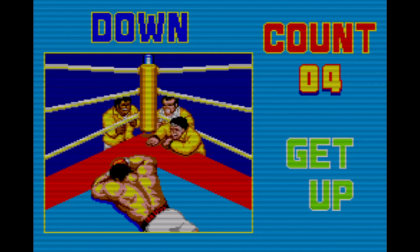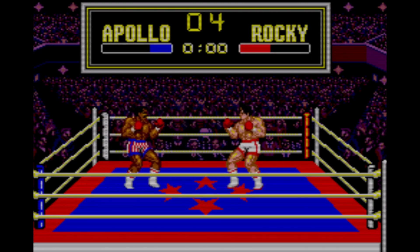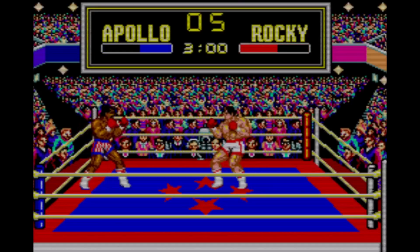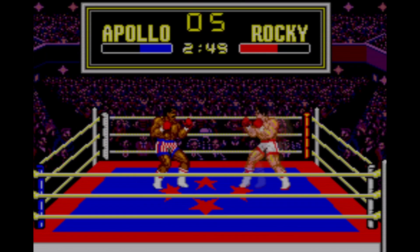With the Sega Master System only having two buttons, it's easy to see the path they followed here, right? One button to block and one button to punch — it's easy. Wrong! One button does indeed punch, but the other button ducks. You have to hold up while pressing the duck button to block. I mean, what the hell? It feels totally unnatural.